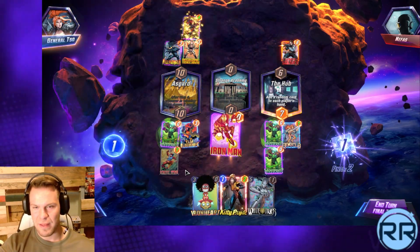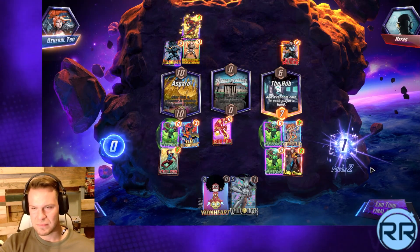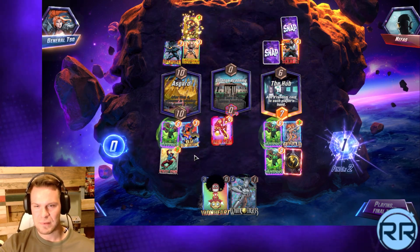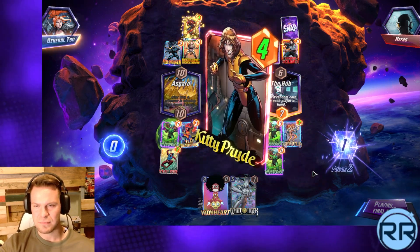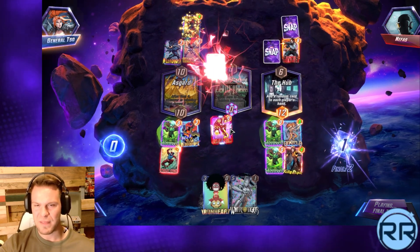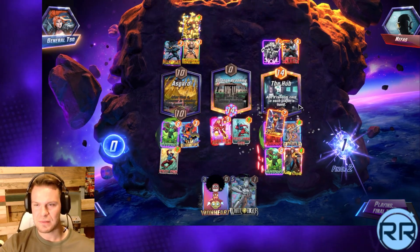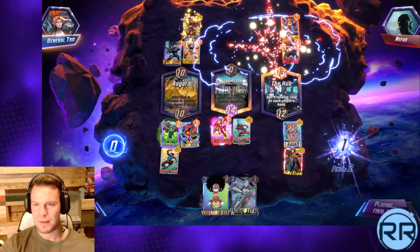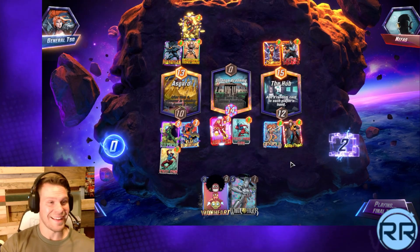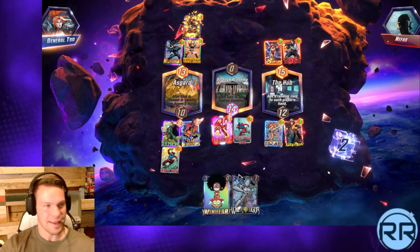I can play this here, this here, and then activate this. Wait, I almost played wrong - I forgot about her. Because this will be boosted to a four-eight, and Iron Man becomes seven - that's 14. Yeah, we're good. Then that'll be 14 in mid. Death Strike - oh, good play with the Death Strike! Holy crap, that actually did win it for them.